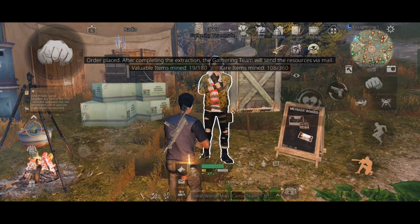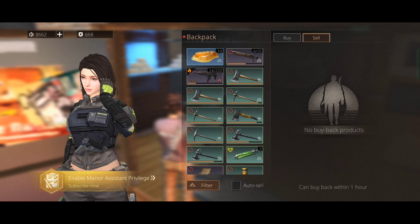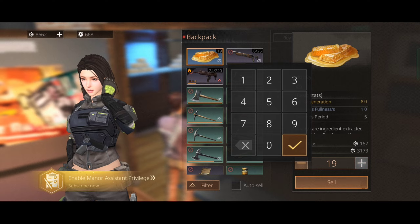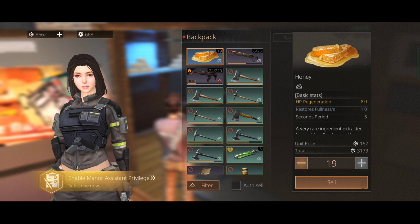Now let's get back to camp and go to the weapon shop. Here you can sell the honey and get new dollars. If we take a look at the price, you'll get 167 new dollars for each honey. In total we got 3000 new dollars from 19 honey.